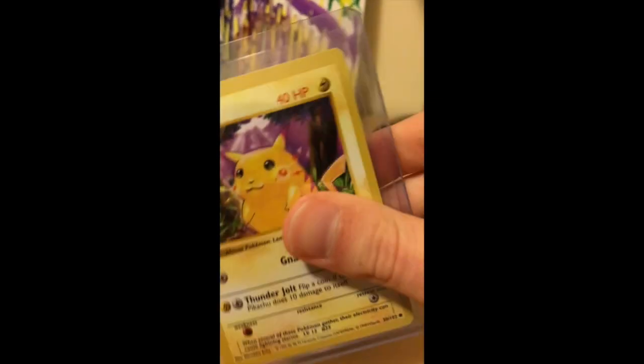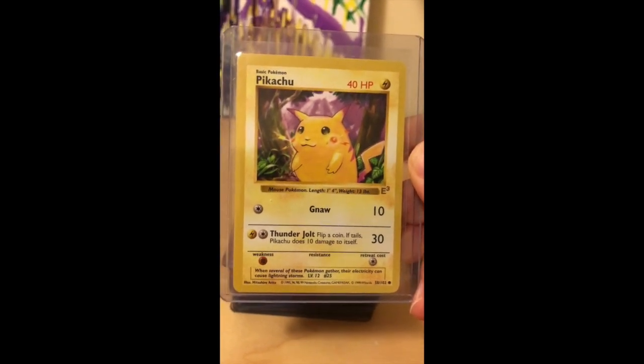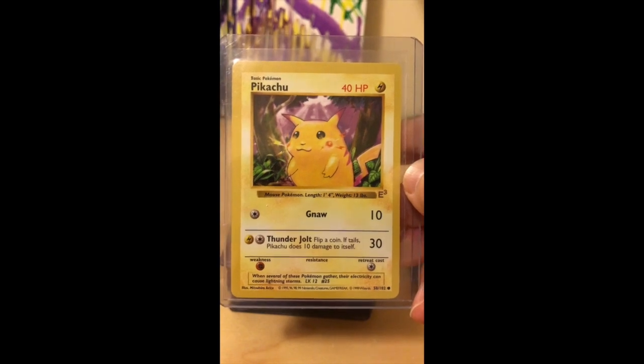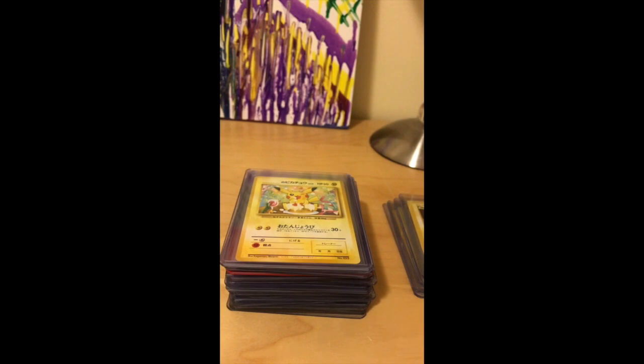This card here is the E3 Red Cheeks Pikachu — sometimes called the Fat Pikachu too because it's a little chunky. This card was released at an E3 event and came in plastic packaging, which I took off to submit to PSA for grading.